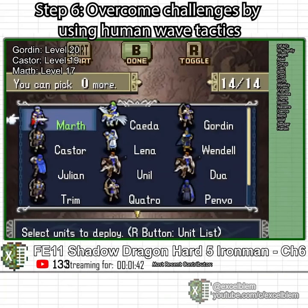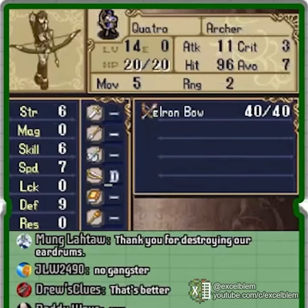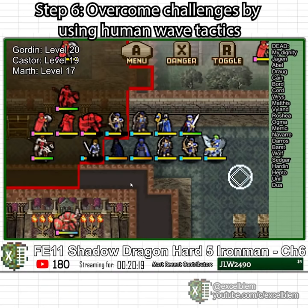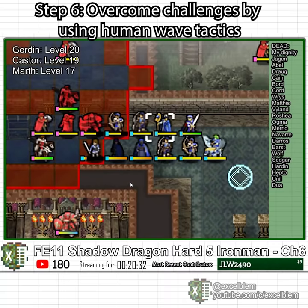Chapter 6 rewards us for getting everyone killed with level 14 generic replacement units who are still complete garbage. The main feature is a hallway where units can be flanked by large squads of powerful enemies. It is normally quite difficult to get through quickly, but I overcome this challenge by having no regard for human life.